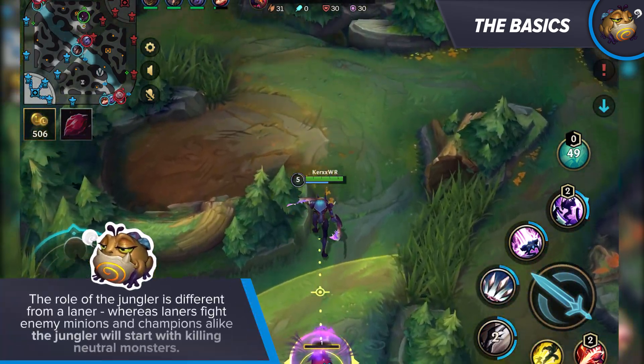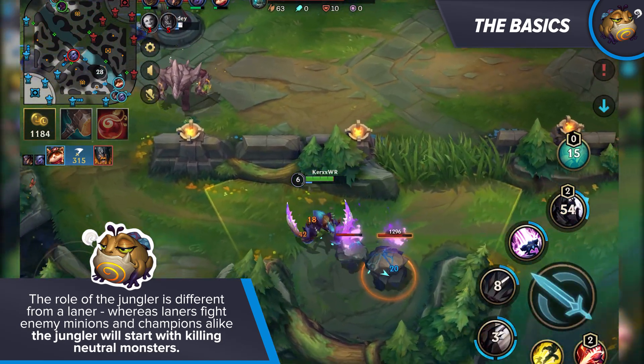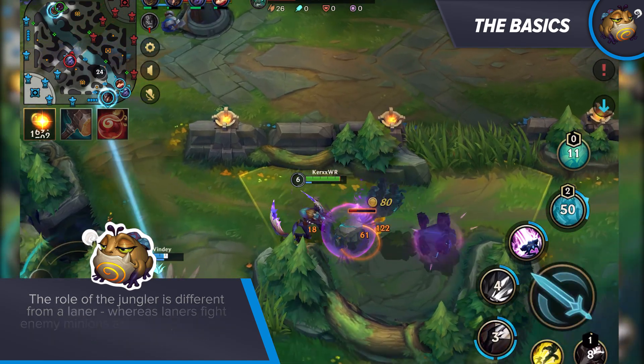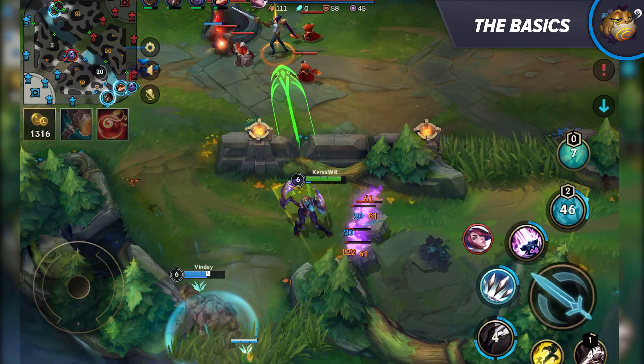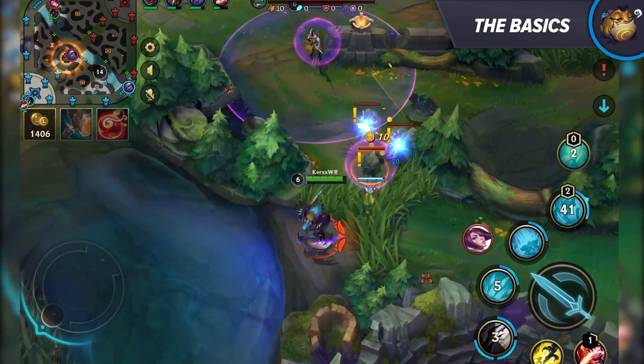The role of a jungler is different from a laner. Whereas laners fight enemy minions and champions alike, the jungler will start with killing neutral monsters. Those monsters grant experience and gold and are your primary source of income for the first few minutes of the game. Contrary to laners, junglers play inside the fog of war for the majority of the game, which allows them to catch their opponents off-guard quite frequently.